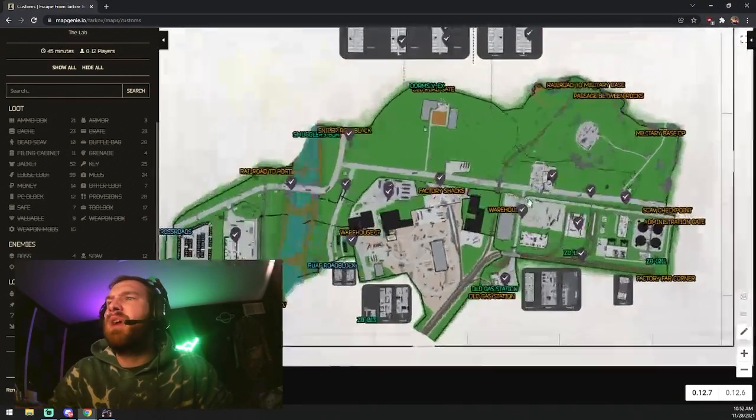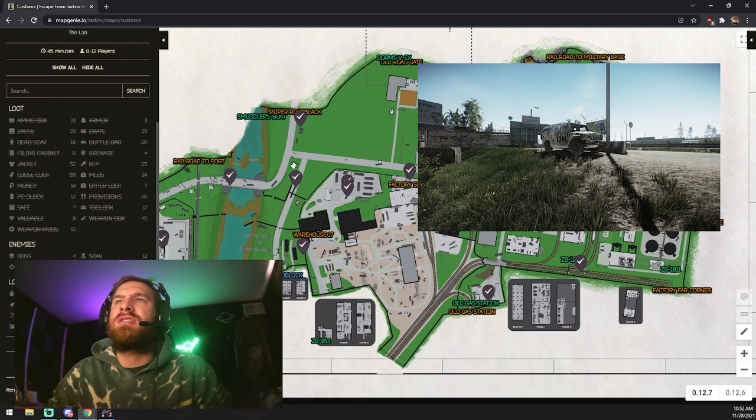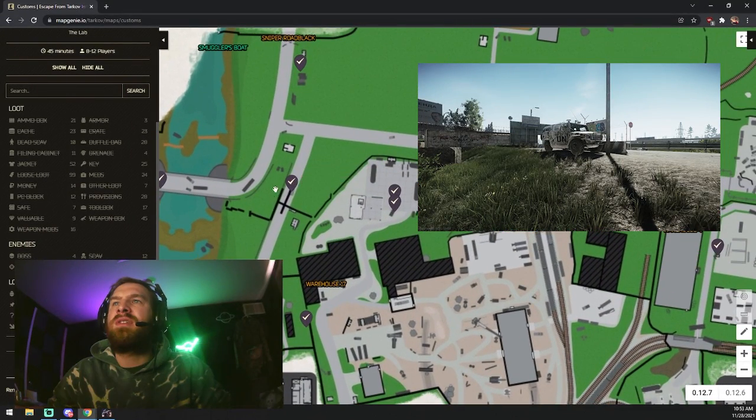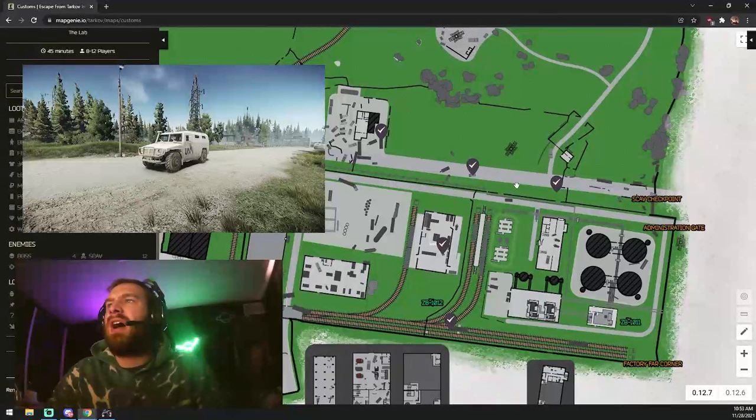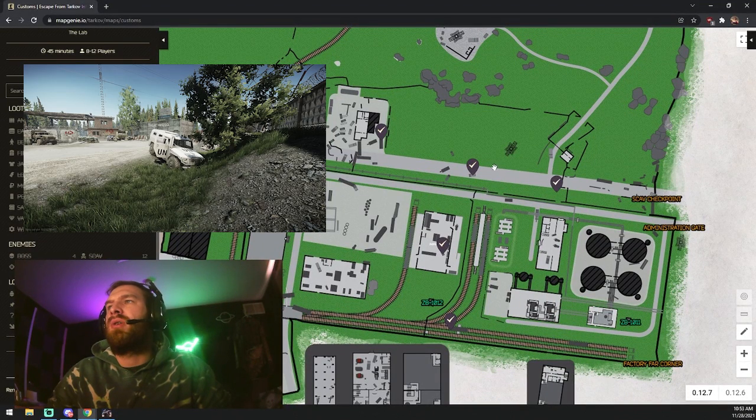This is going to be the Customs map. The first Tiger vehicle is going to be over here by the ice cream shack next to the bridge that separates the west side of the map — the Paradigm building — from the rest of the map. That second one is going to be all the way down toward the other side of the map, along with the third over here by Scav Checkpoint, past new gas, if you're coming from that first Tiger location.